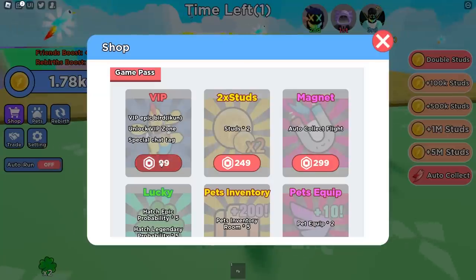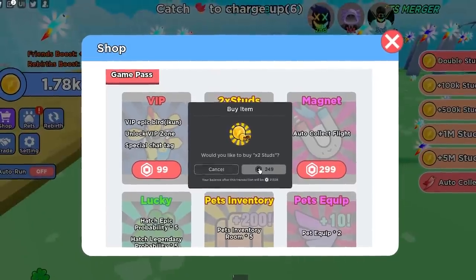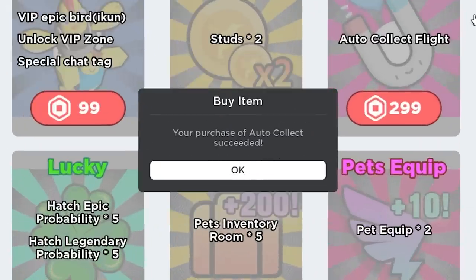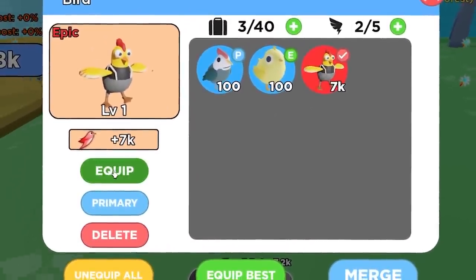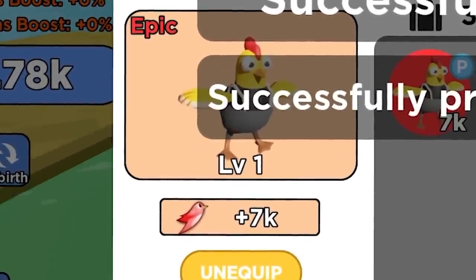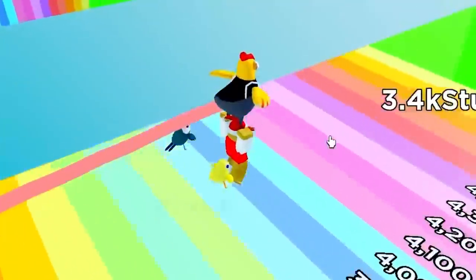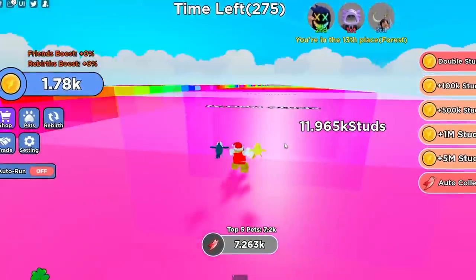We've got some game passes here too. Let's buy the VIP game pass — let's buy everything. Let's buy VIP, and the 2x studs is also going to be very good. We'll do auto collect too. Oh, we also got a pet for VIP! 7,000 power — what the heck? This is going to make us go so far. Let's see how far we go. Oh my gosh, VIP is so good! We're making it to 11,000 studs.